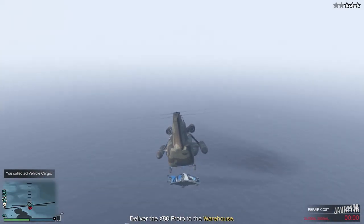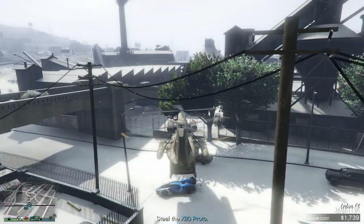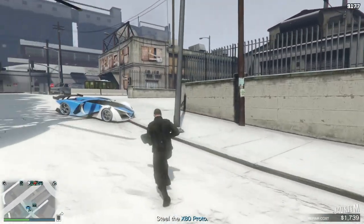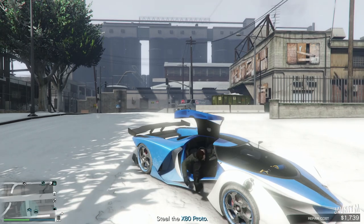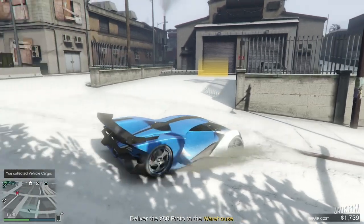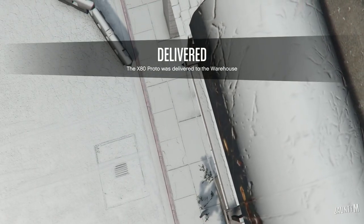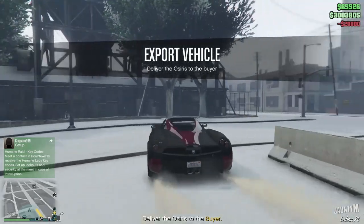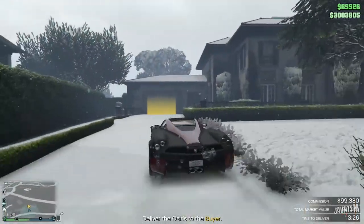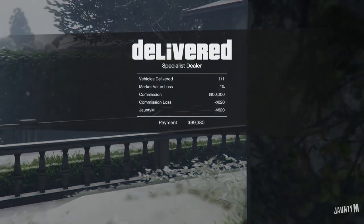This is one of the more technical processes — you have to pick up the car from the container. We didn't get a lot of damage, so it's okay. Let's put the car inside and then try to make a sale off it as well. I had an Osiris inside the warehouse as well, so let's try to make a sale of this one — priced at $99,380.